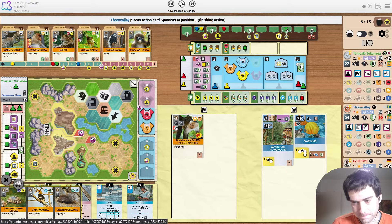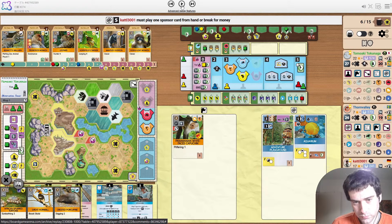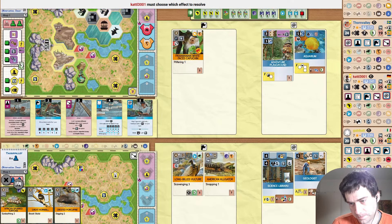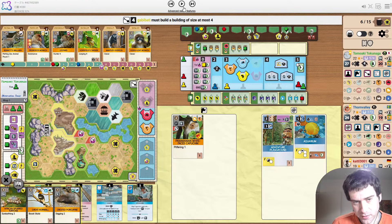Blue plays their science library — it's some points, it's some money. They have pretty good sponsor cards and they're making full use out of Expert in Large Animals. Red plays Expert in Asia. So how close is everyone else to habitats? Yellow's the closest — they need Americas and Europe. Red and blue are a bit far away. I guess they're all at two like Tomawaki is.